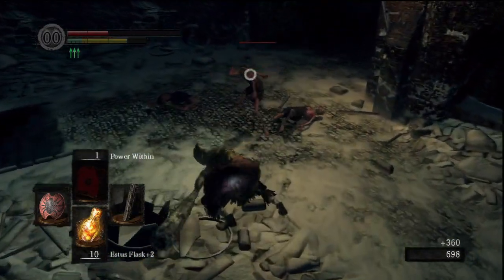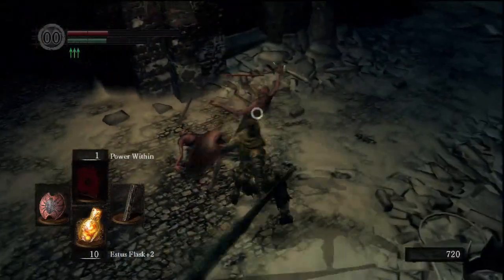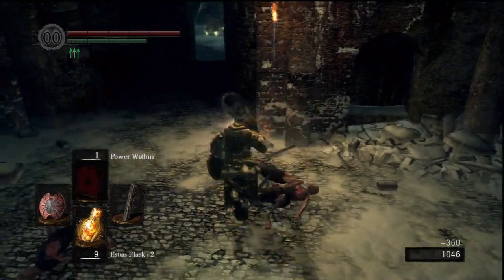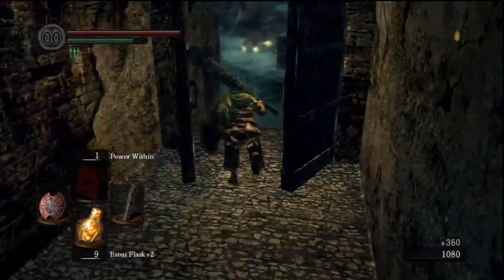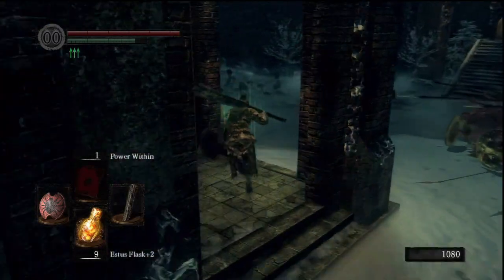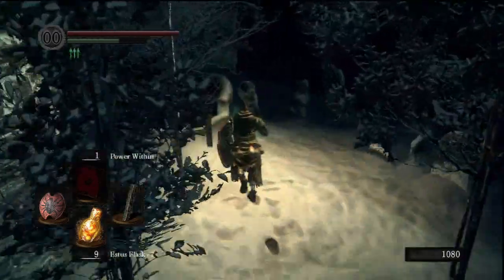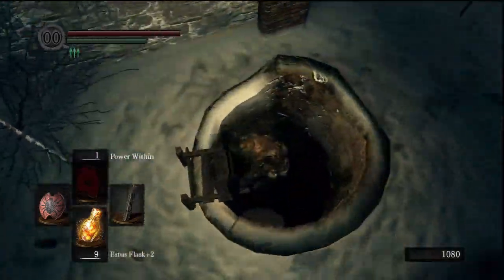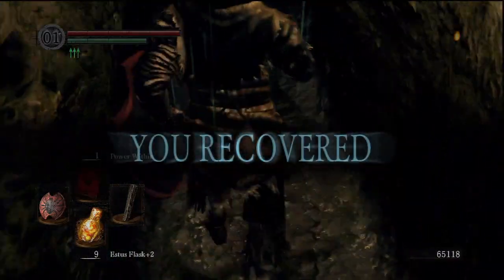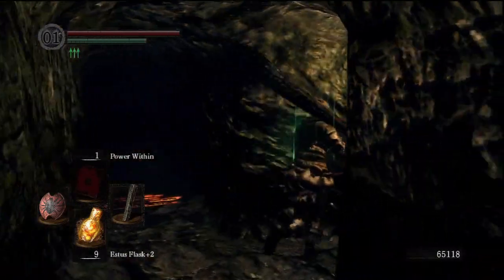Do have to be careful here because I'd prefer not to lose 60,000 souls. The only reason I could think of using Acid Surge is for crowd control — because there are a lot of players who don't know what that spell is since it's not used very often, and they might get scared of it. But then again, for keeping your enemy away, you're better off using Toxic Mist.